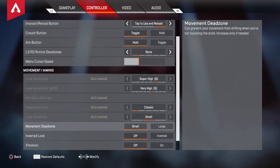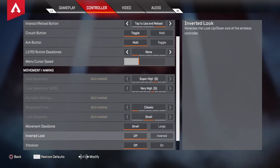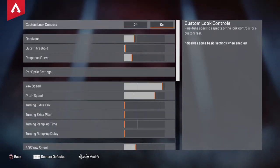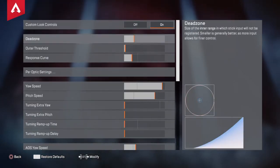I use ALC, so I use Small Dead Zone so I don't have drag on mine. I use Inverse Off, Vibration Off. And my Advanced Flick Controls - the first value is 5 over.